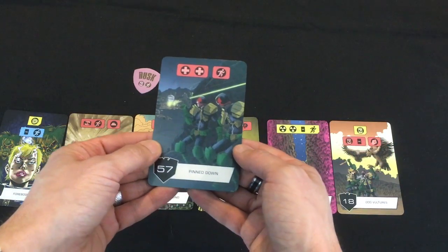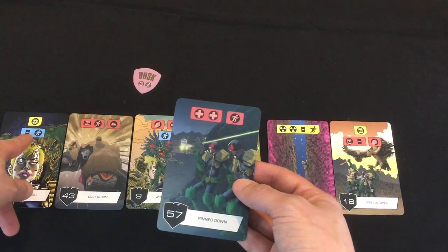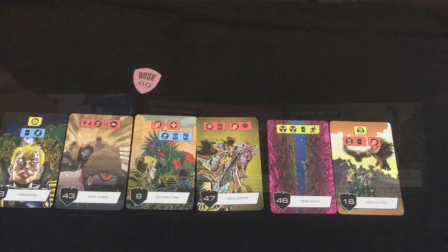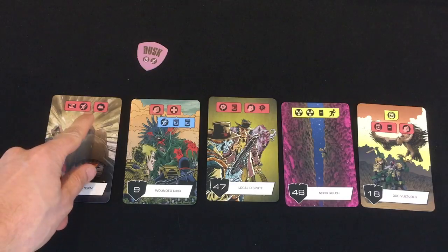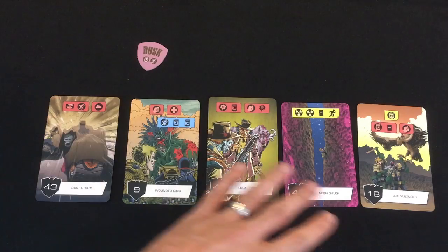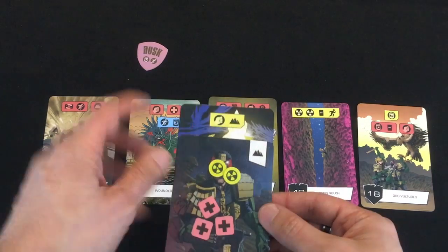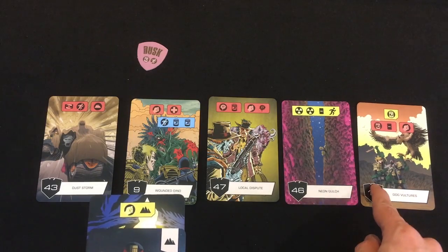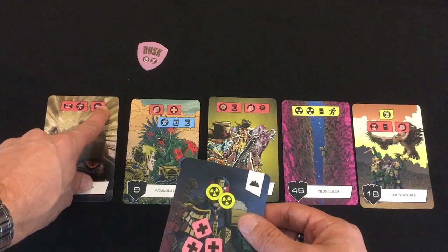The perps move up and are now one behind me in Mewty Country. Now dealing with the Dust Storm: I can let the perps advance to switch two cards, or spend a survival. Since Dredd has a survival available and I don't mind the card order — I'm probably going to use the Neon Gulch and irradiate myself to get rid of the dog vultures — I'll just get rid of Dredd's improvising card to survive the Dust Storm.